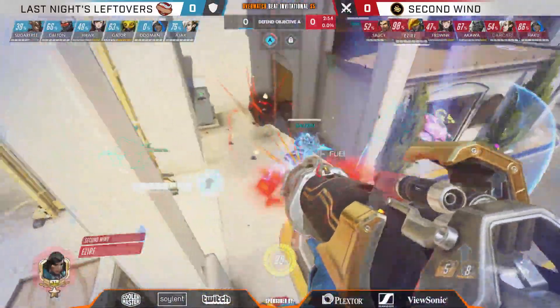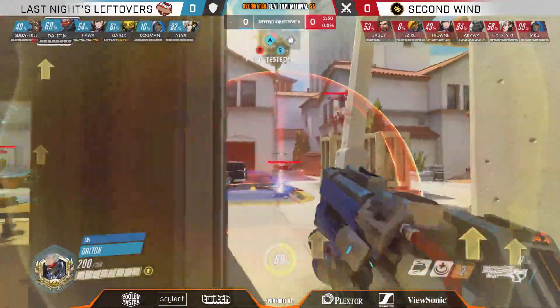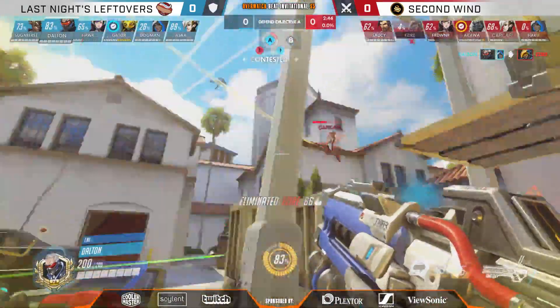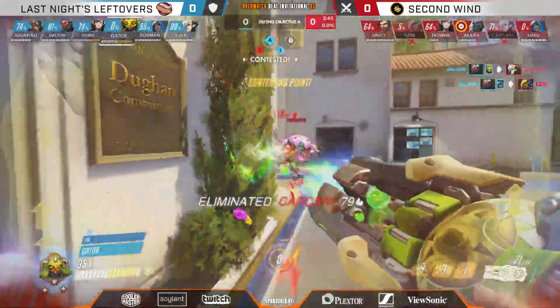You look to Ezire for one good turn deserves another — about to get Barrage, slipped immediately. What a play by Dogman! Absolutely huge. You needed that Barrage to find a few picks against this Orisa composition, but instead he's going to go down against Dalton, and suddenly you're in a position where this defensive composition is going to work out.